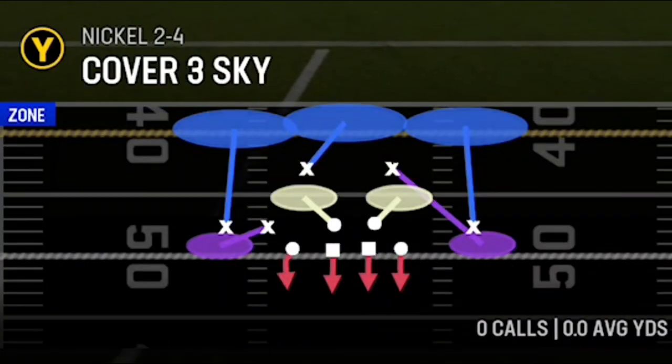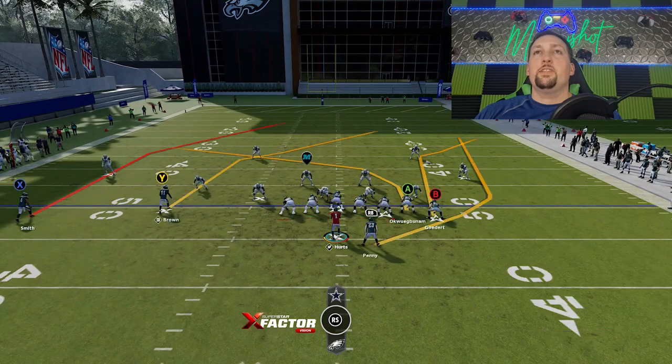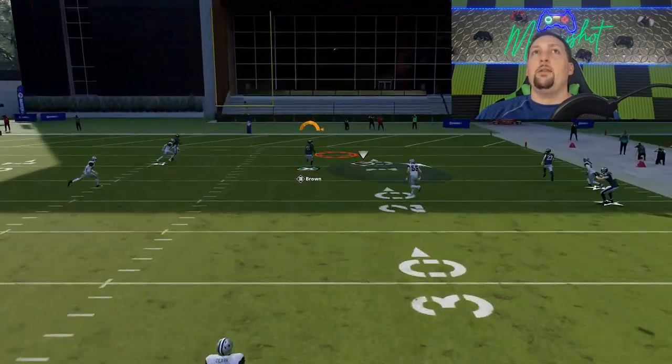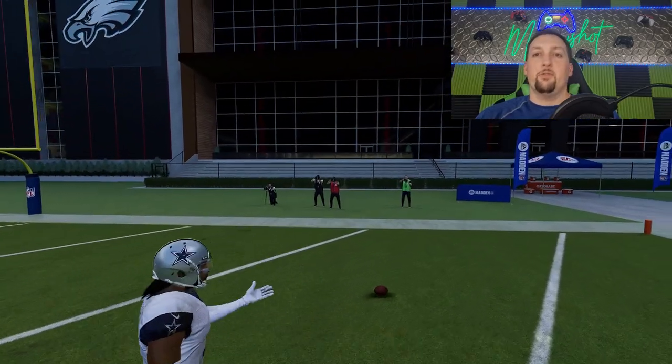Against cover four quarters, it's super easy — just put the running back on a wheel and that will typically get the wide receiver basically just forgotten. Cover four is just terrible to face.